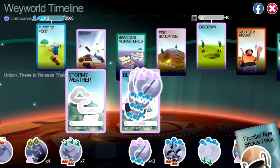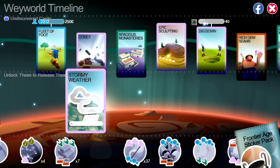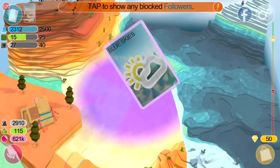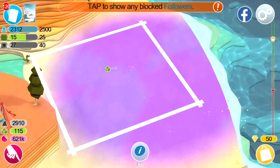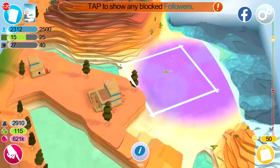So choose which one you want wisely. I had about 40 odd purple stickers there, so we've unlocked that as well — cozy monasteries and blue skies. Now we have a plot available on this hollowed ground which wasn't there previously.